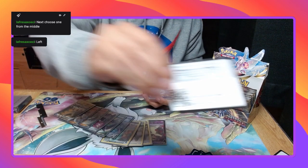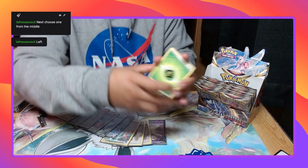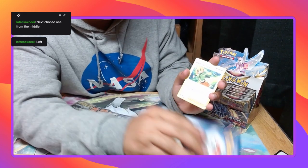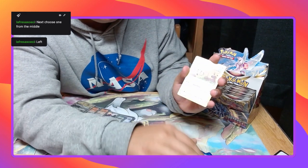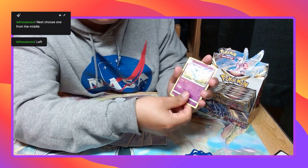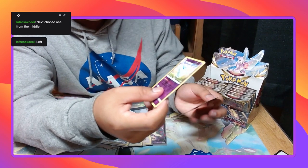Grass energy, Curry, Electro, Gardenia's Vigor, Rowlet, Oshawott, Scyther, Stantler, Yanma, Burst Hollow, Togekiss — that's pretty cool — and Rapidash, non-holo.